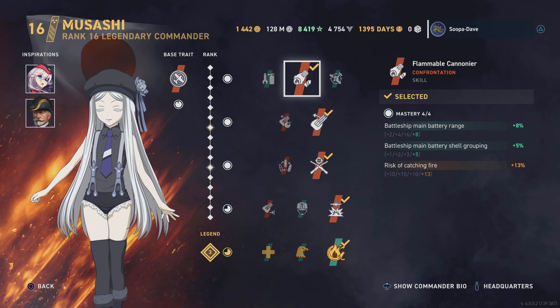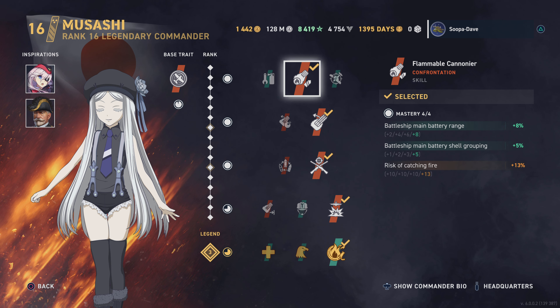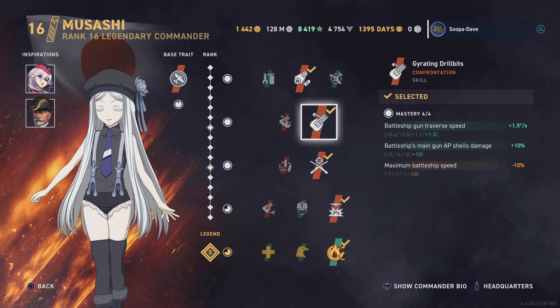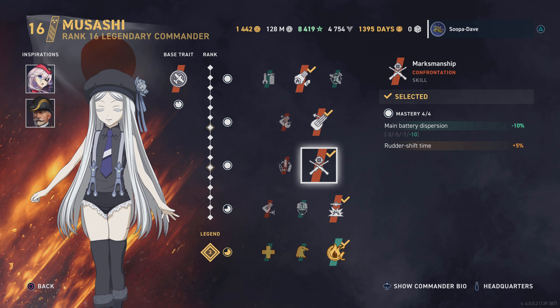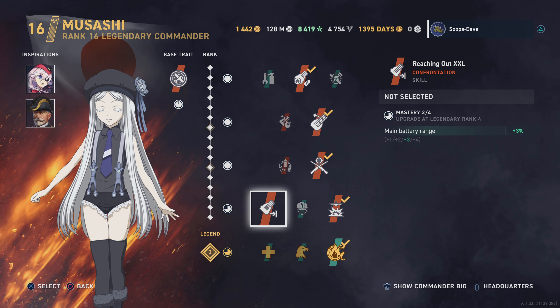Those perks already help right there. The other reason I choose Musashi is on the fourth skill set — flammable cannon near gyrating drill bits. Honestly I take that for the AP damage; I don't like losing battleship speed for flanks, but it is what it is. That's the same on Tagagi — they're exactly the same up to marksmanship. Instead of reaching out for XL and getting three percent main battery range, I think this fires at 19.2, which is plenty of range.